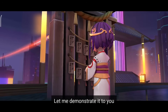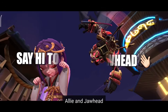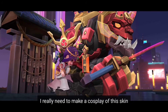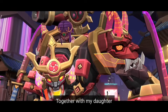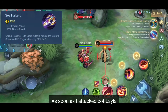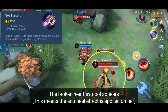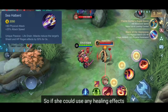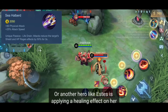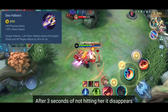Let me demonstrate it to you — say hi to our test lab buddies, Allie and Jawhead. As you can see, as soon as I attack the bot Layla, the broken heart symbol appears. So if she could use any healing effects, or another hero like Estes is applying a healing effect on her, it's now reduced by 50%. After 3 seconds of not hitting her, it disappears.